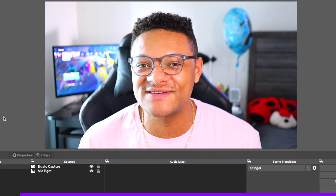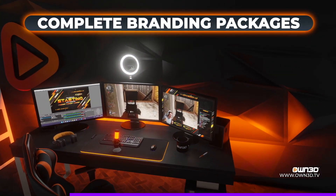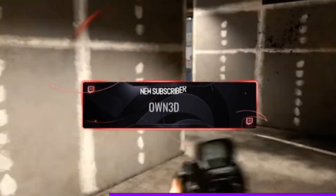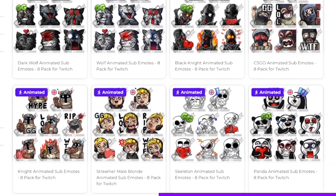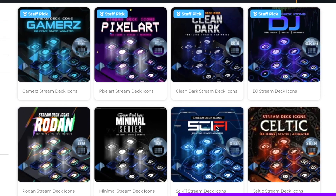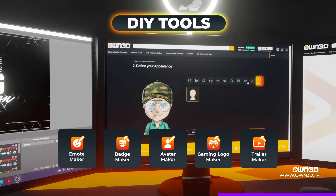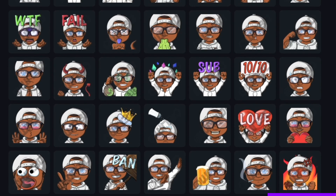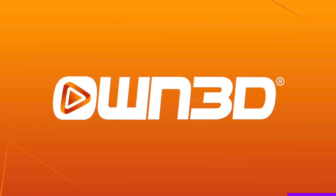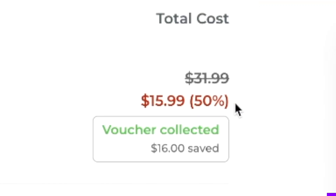Quick shout out to the sponsor of this video, Own TV. Own TV is a graphic shop with complete packages to personalize your live stream, including high quality overlays with alerts, animated transitions, and banners. There are also hundreds of pre-made sub badges, emotes, and Elgato Stream Deck icons, plus a make-your-own tool for custom emotes, badges, and logos. Click my link in the description and use code MIDNIGHTMAN at checkout for 50% off your order.